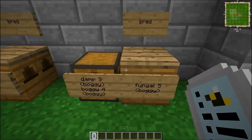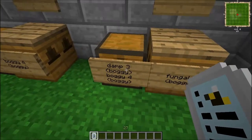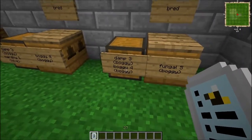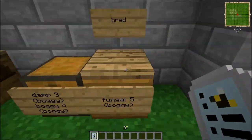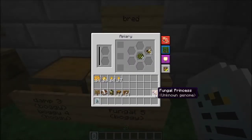Next up we have the fungal bee, and this is the last one in this chain here. It requires a damp bee and a boggy bee — both of which, as you can see, are from this branch — to get you one of these fungal bees if you are lucky. And this is a rare breeding.